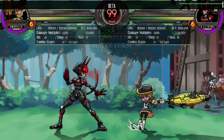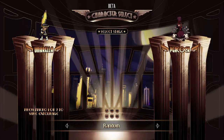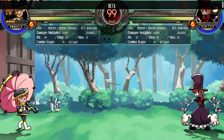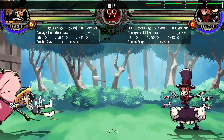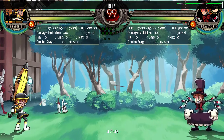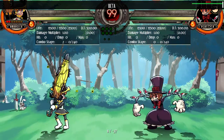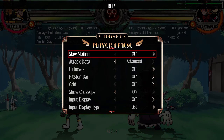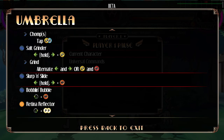First major thing: Umbrella has two new moves this patch. I did it once and then was never able to do it again. Oh, it's a charge move. So she has two new special moves. She has Slurp and Slide.